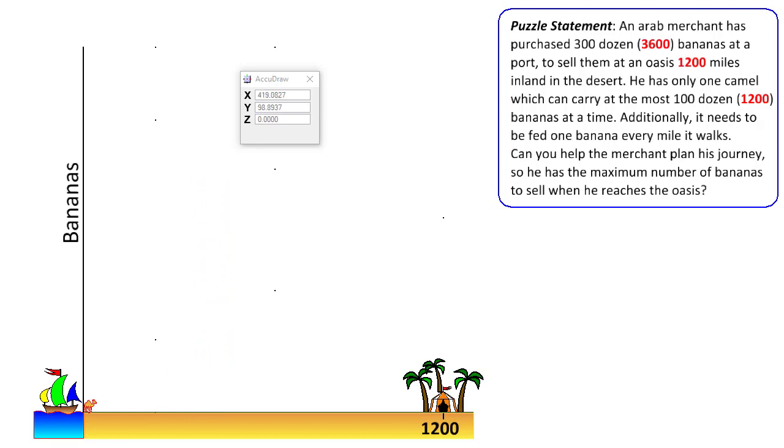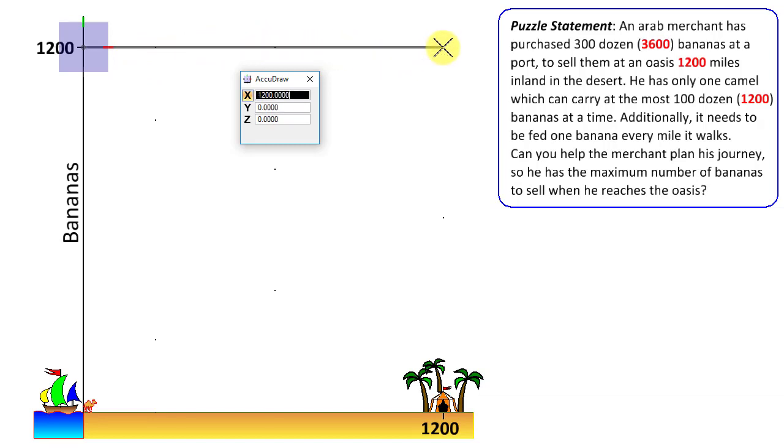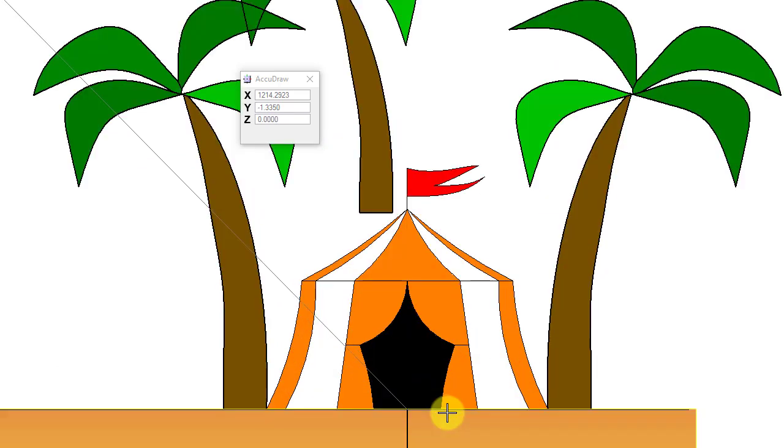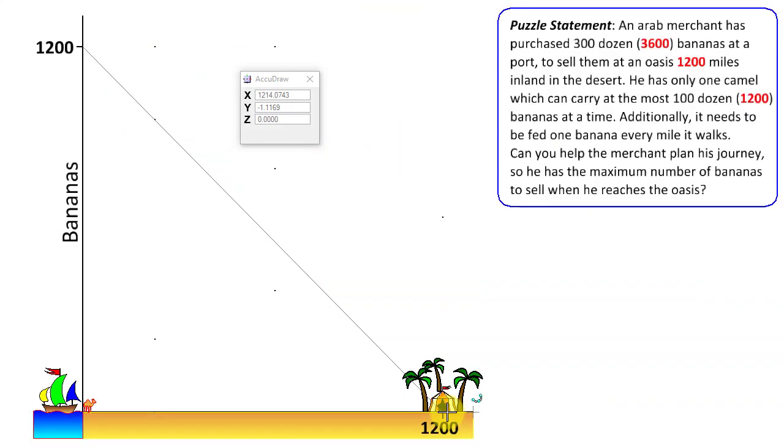The maximum the camel can carry at a time is 1200 — that is the limit. Let's try a simple approach: start with 1200 bananas, go one mile, eat one banana, repeat. Over 1200 miles we deplete all 1200 bananas. Zooming in, we find the camel lands exactly at the oasis — but with no bananas left to sell. Even worse, we've left 2400 bananas back at the port with no way to retrieve them, since the camel has no bananas for the return journey.